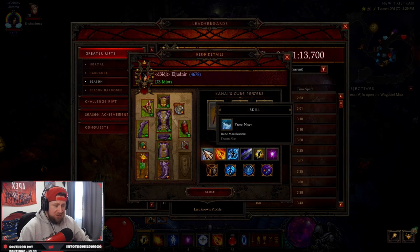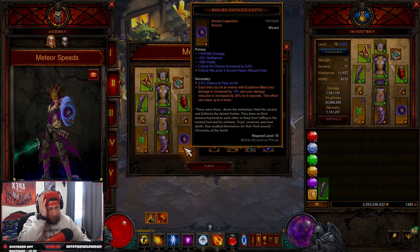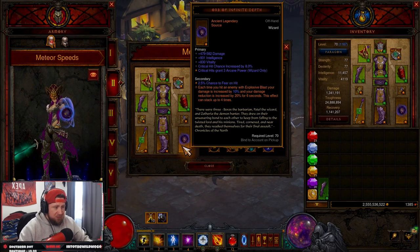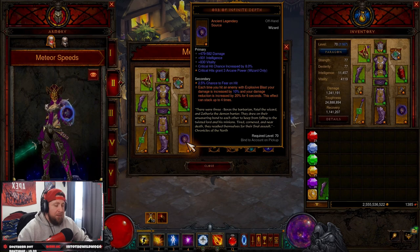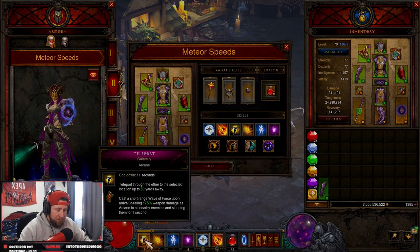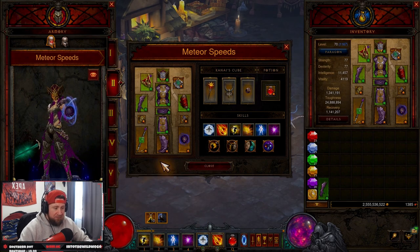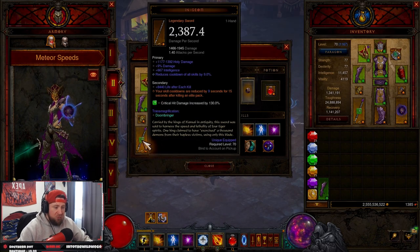It's kind of unique in that you get Explosive Blast Chain Reaction, which gives you damage reduction increased up to 20% for six seconds stacked up to four times — that's 80% extra damage reduction, equivalent to a maxed-out Halo of Karini. Then the difference is we have Engem, which allows us to spam teleport, Explosive Blast, and Diamond Skin endlessly to chain all of our meteors and have ultimate damage reduction.